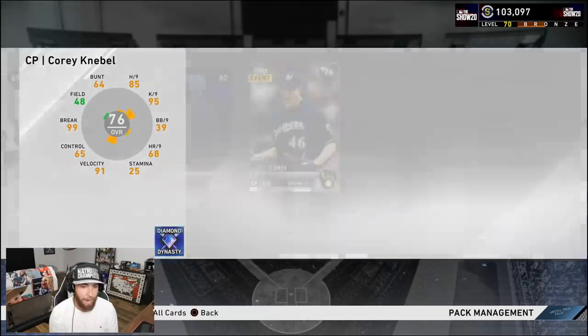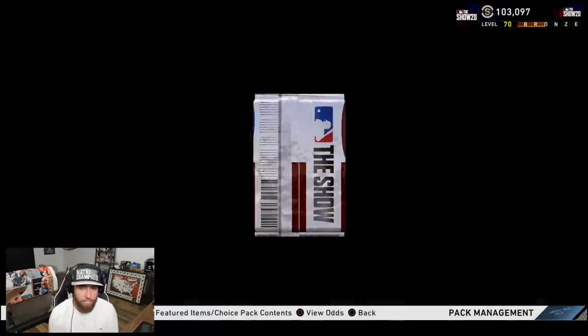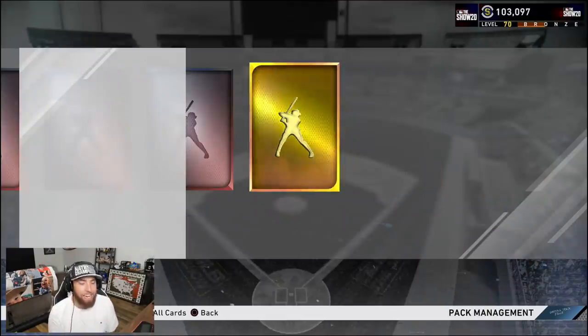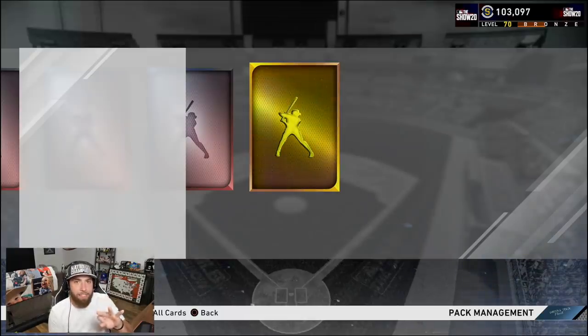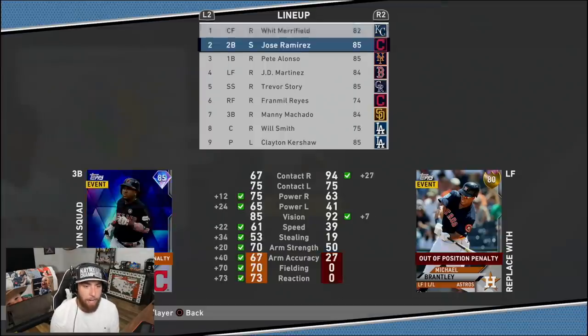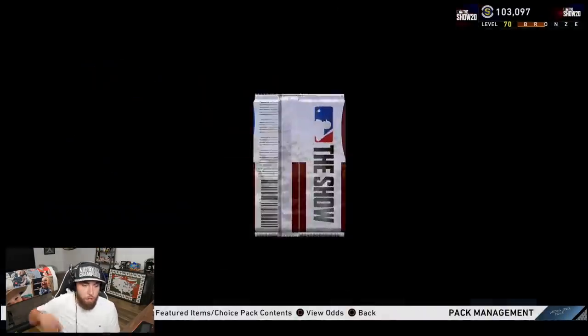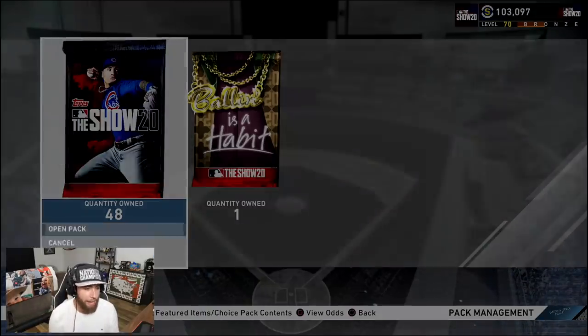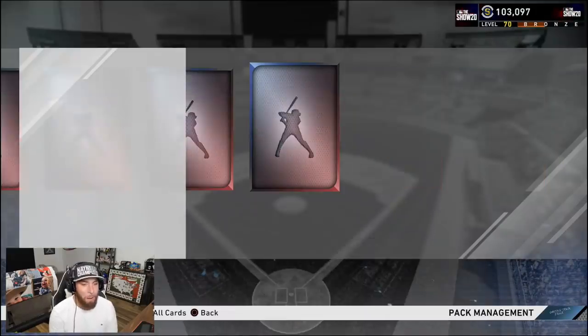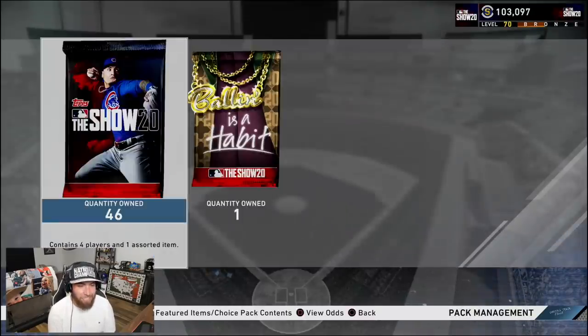We have seven more packs and we'll rip a ball-in-a-habit pack. Martin Maldonado — that's not going to cut it. Last night on stream I had the craziest pack luck ever. We pulled three diamonds in a seven-pack window, two of them were 89 overalls. I'm going to have that video up probably later tonight if not first thing tomorrow morning — it's probably going to be one of the craziest pack openings you see this year. Michael Brantley — I don't think we're going to use him over Peterson or Devers, but we'll add him to the list in case. Three more packs — come on, blue.